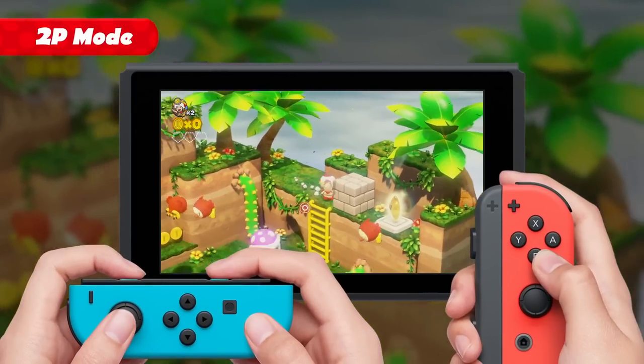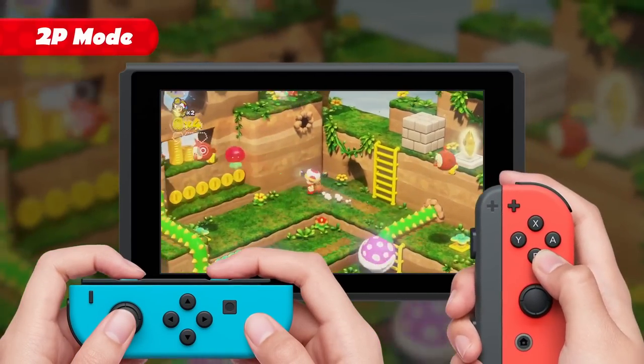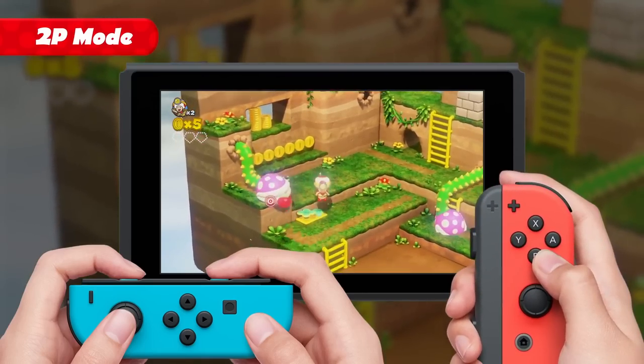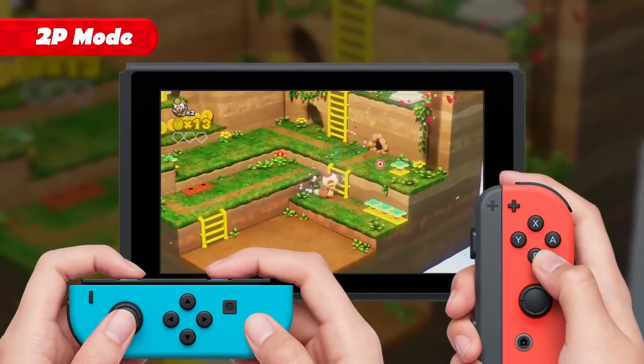In the Nintendo Switch version's two-player mode, one player controls Captain Toad while the other assists by doing things like tossing turnips. Join forces, work cooperatively, and track that treasure together.